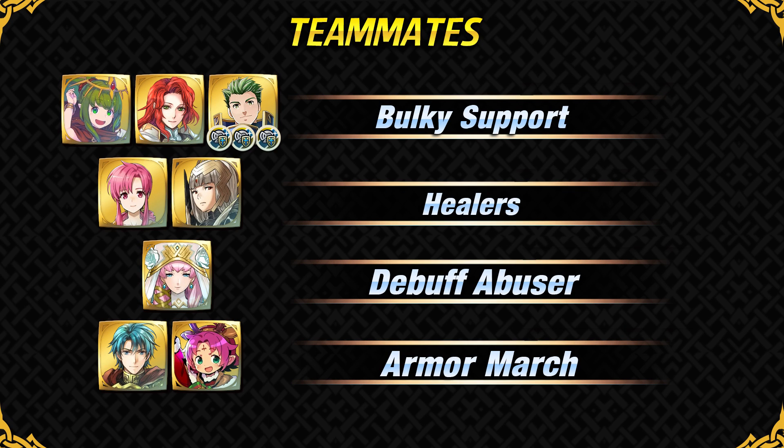For Cecilia's teammates, Legendary Tiki is a fantastic one. You can also use Satania with Res Tactic Refine and Defense Tactic Secret Seal. Someone like Drog or just any armor unit in general who can provide Ward Armor can make her insanely tanky with her default weapon. Try to use her on an Armor Emblem team with Ward Armor — she's gonna be really good. You can also have healers on her team to make sure she's in the Weary Fighter range, and she is gonna be taking a lot of hits if you're running something like Close Counter. Gunthra is a pretty nice teammate and can use those debuffs really well. Having Armor March support can also improve Cecilia's movement.